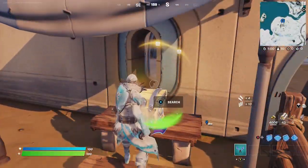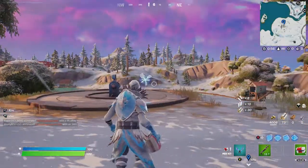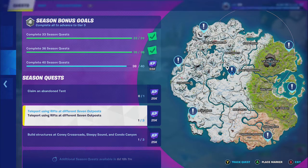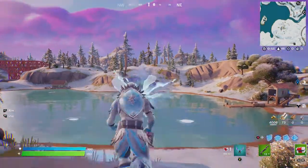Alright, sorry about that guys. So here's another rift. Let's see the next one that he could use that's close to here. Outposts outside of the daily vehicle. Alright, here you go Griff. And then you get the ladder right away.